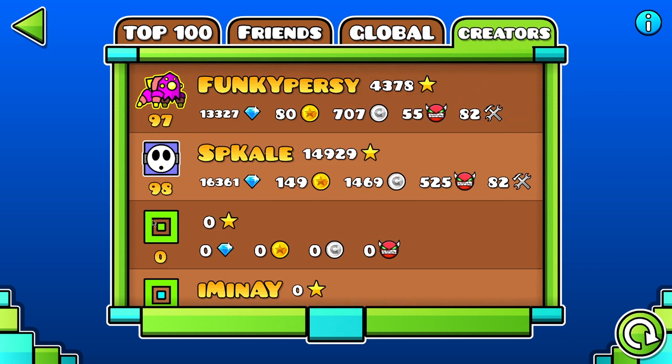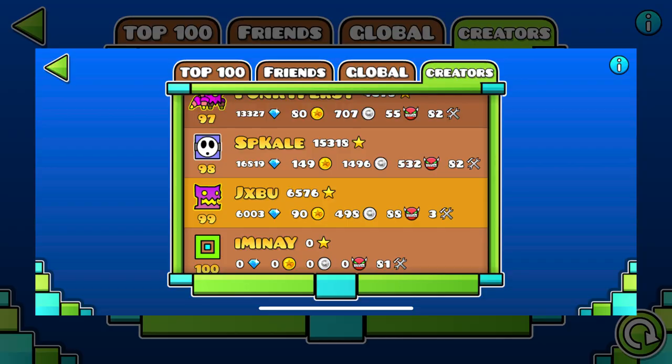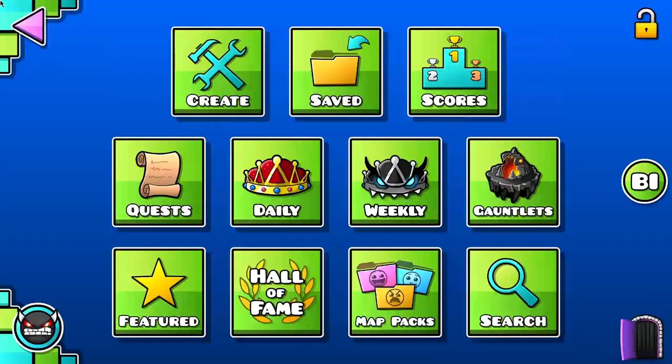For me it looks like this, but if you don't have creator points, it's going to show your account at the 99th position — it would look exactly like this. A few friends of mine showed it. Pretty funny bug. I don't know exactly why it happens, but I just wanted to show it.